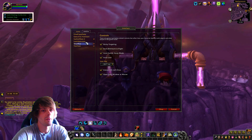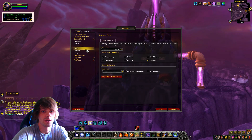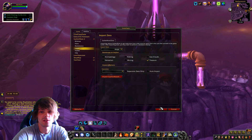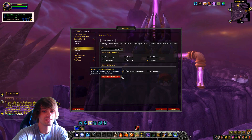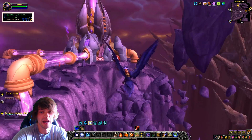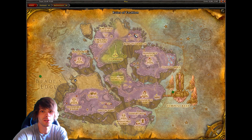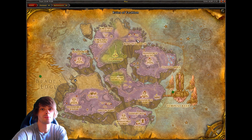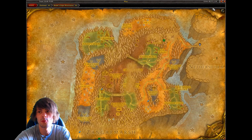Go into Gather Mate 2, then go to Import, press Treasures, then press Import. Select Import and Dump, and it will show you every spawn location of treasure chests in the game — in every zone, that is exactly what you will be getting.